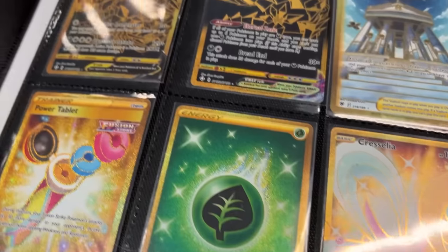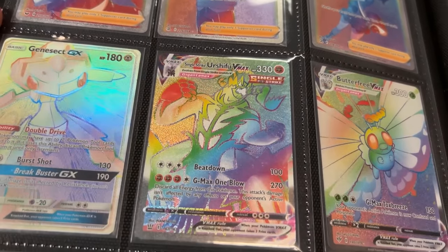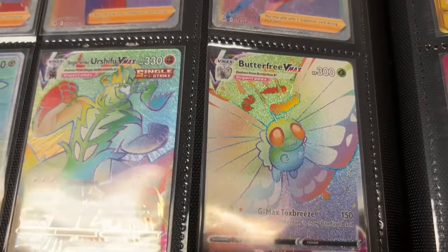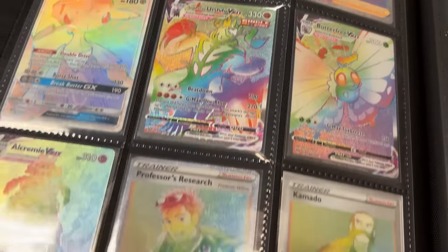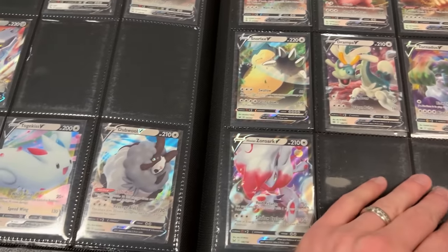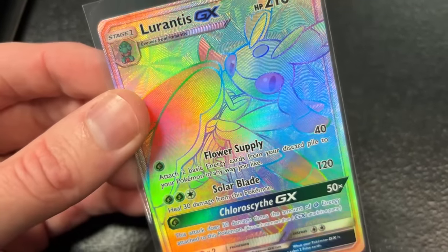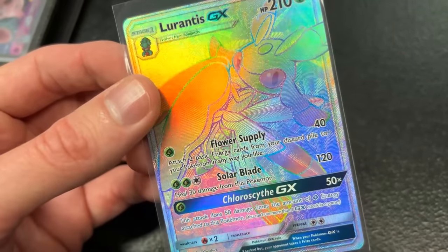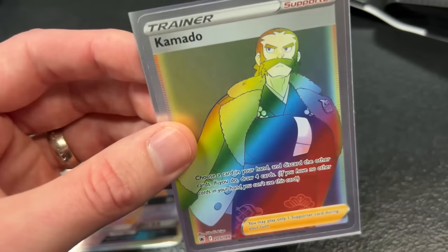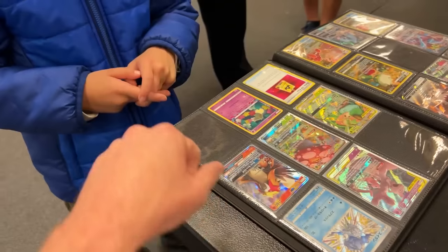Next binder: starting off with gold Pokemon cards on the very first page, then moving into a bunch of Rainbow Rare Trainers. Genesect GX, Professor's Research Butterfree — a very nice page of Rainbow Rares. We got Radiant Pokemon and Amazing Rares. This binder is also very nicely arranged. And a Ditto — you're not Bidoof! He has picked out the Lurantis GX from Burning Shadows. And I need the Kamado Rainbow Rare Full Art Trainer. Rainbow Rare for Rainbow Rare — it's a deal.